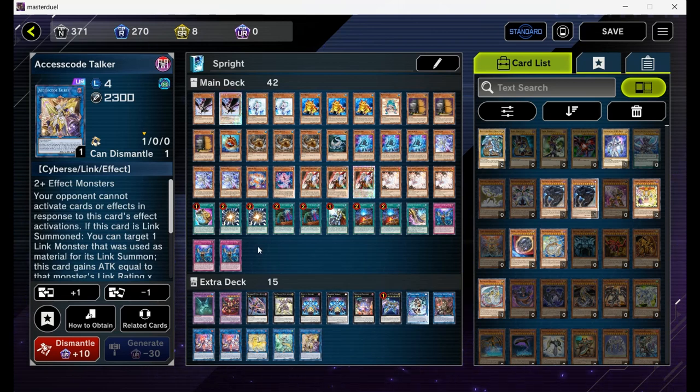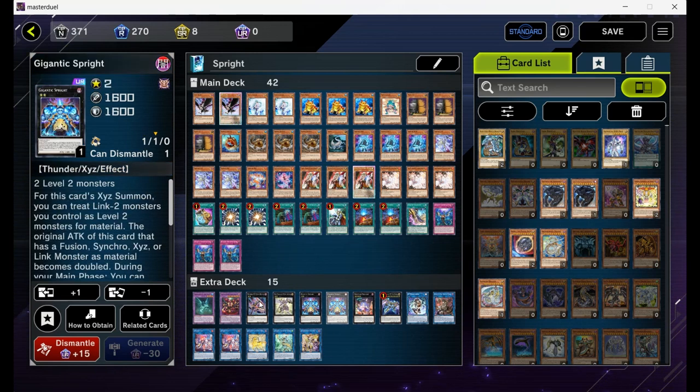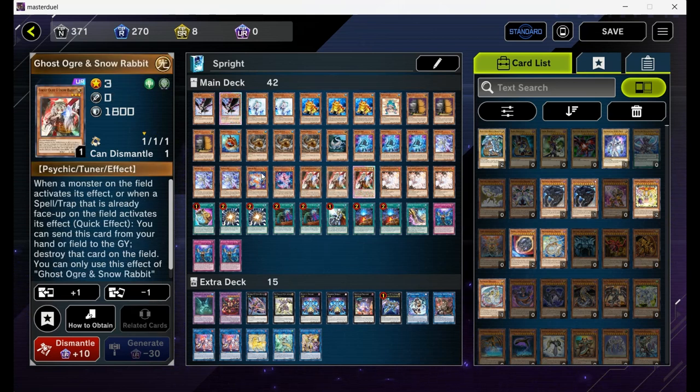I hope you enjoyed this deck profile. This is the new tier zero deck — it will destroy everything. If you want to play in the top ranks, you need this deck, otherwise you will have a very hard time. You can also play Nibiru if you want, but in my opinion, if you play against very good players, they will summon Gigantic in under five summons and your Nibiru will probably be dead most of the time. That's why it's better to go for Snow Rabbit, because Snow Rabbit can also be used against Runic — for example, against the field spell or against the Bravestone engine. So this card is, in my opinion, a bit better compared to Nibiru, but it's up to you. If you prefer Nibiru, you can play it, but I will go for Snow Rabbit.